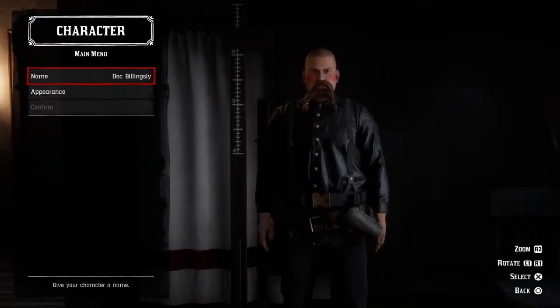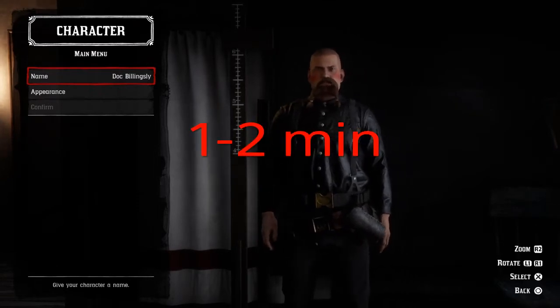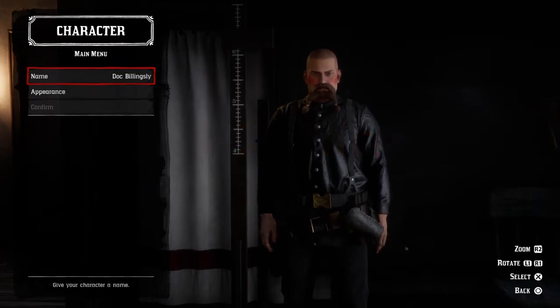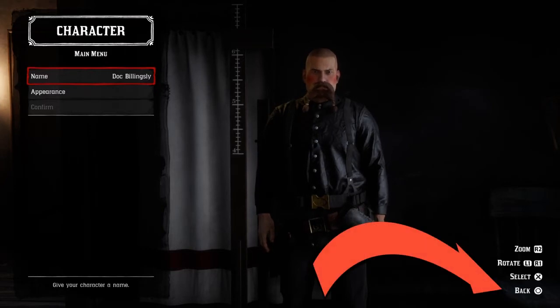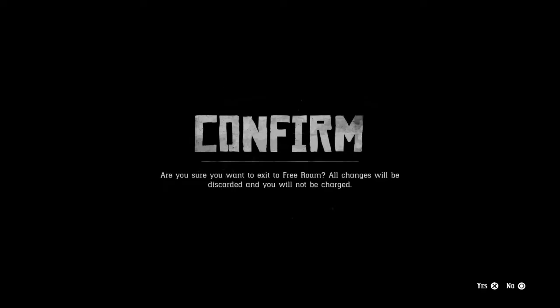Once you get into the change appearance screen, you want to sit there for one to two minutes. After those one to two minutes, simply back out of the screen. When you back out, you'll see that it says exit to free roam — press yes, and when you get back into that free roam session, you're already going to be in a solo session.